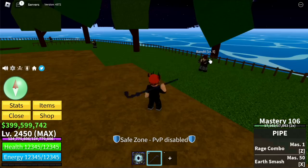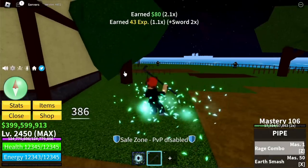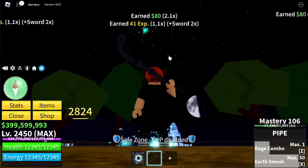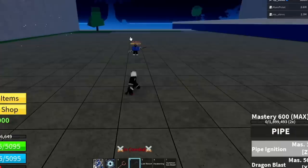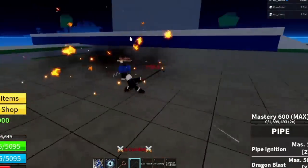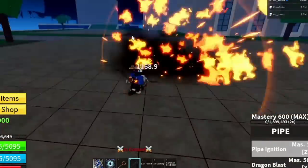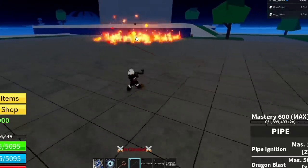Next up, the Pipe. This sword completely changed. The old skills were Rage Combo and Earth Smash. Since Sabu ate the Flame Fruit — spoiler — the new skills are Pipe Ignition, which now has fire, and Dragon Blast. Check that out — is this even a sword? It looks like the Rengoku.